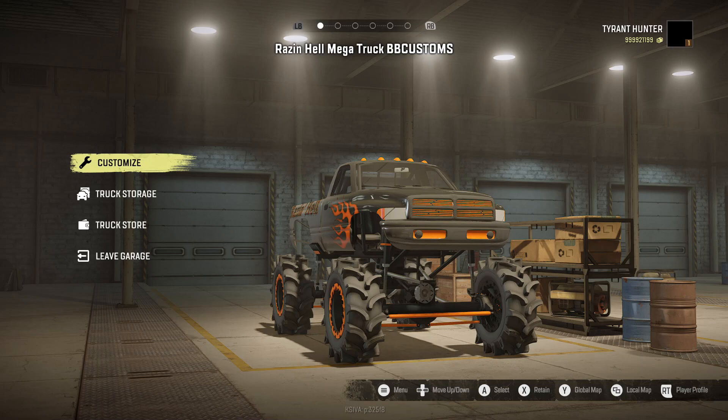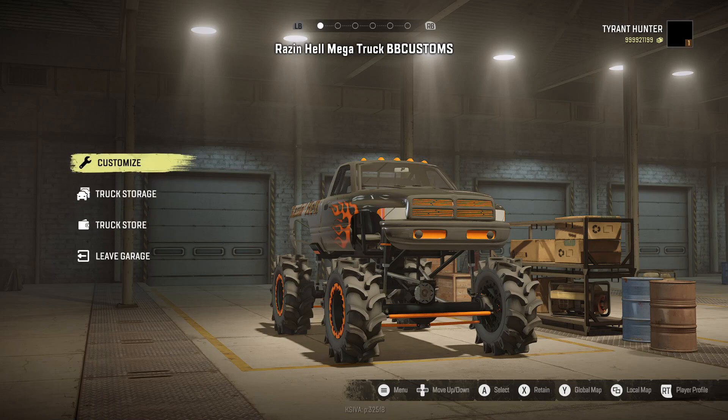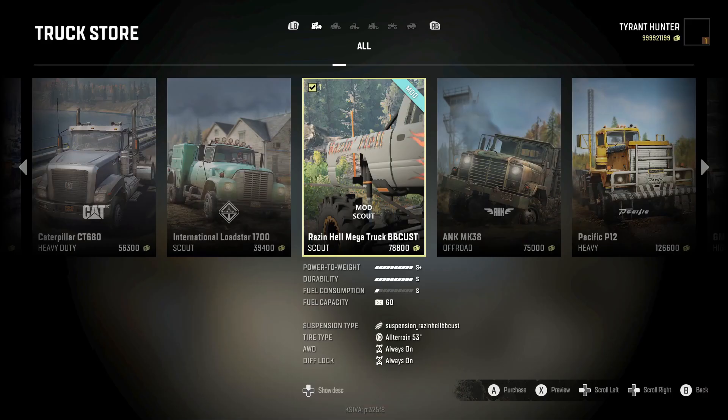With that, we're going to go ahead and hop straight into the truck store first, take a look at the price of this bad boy, and then move on into the customization, and then get to testing. Here we are in the truck store — here's the Raisin' Hell Mega Truck by BB Customs. It's actually a decent price at $78,800.